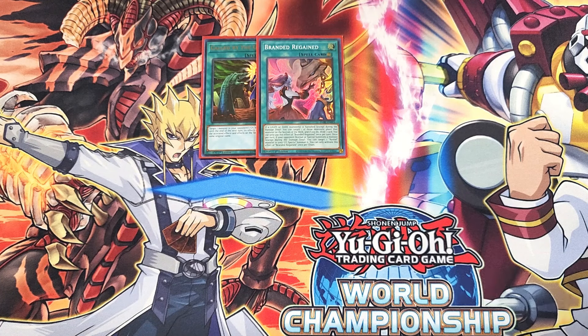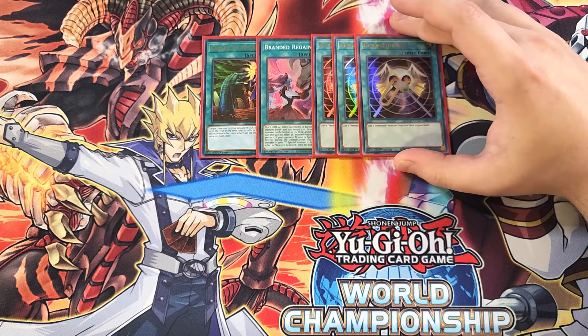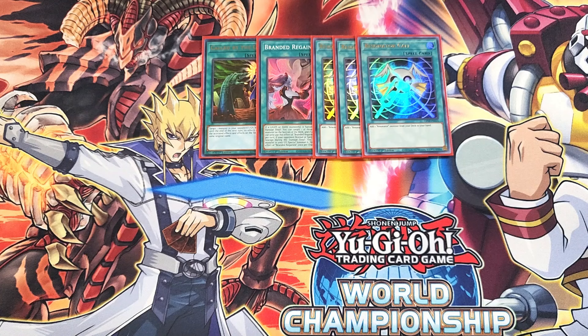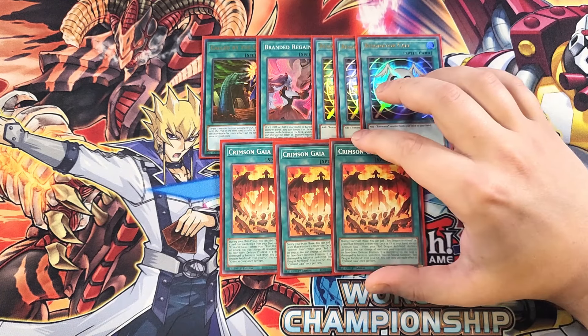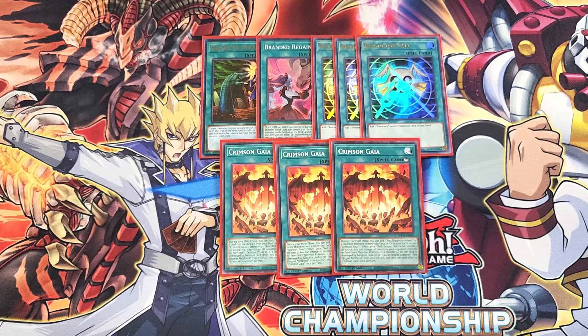We then play three copies of Resonator Call. Resonator Call is definitely a three-of to help you add your copy of Soul Resonator directly from your deck to your hand, which is amazing to instantly get that card so you can go full combo. We then play three copies of Crimson Gaia. Crimson Gaia is an amazing three-of and basically a ROTA for the deck with extra effects. During your main phase, you can add a Red Dragon Archfiend or a card that mentions it from your deck or graveyard to your hand. When your Red Dragon Archfiend declares an attack, you can change all monsters your opponent controls to face-down defense — basically Book of Eclipse for your opponent's field. And if a monster on the field is destroyed by battle or card effect, you can special summon a Red Dragon Archfiend from your graveyard, which is insane to help you swarm the board. That's it for the spells.